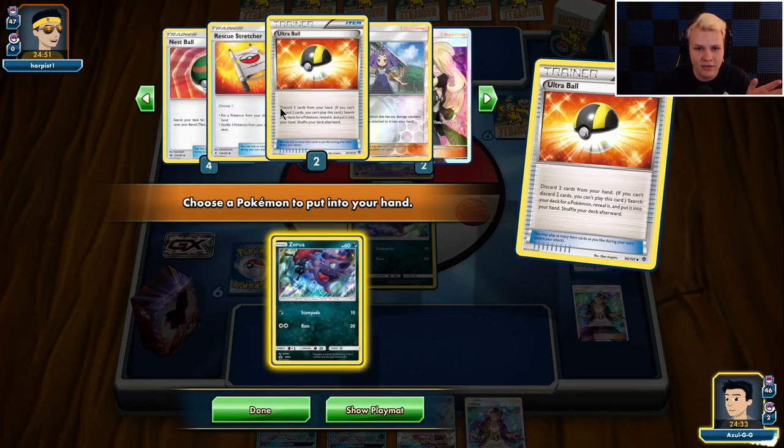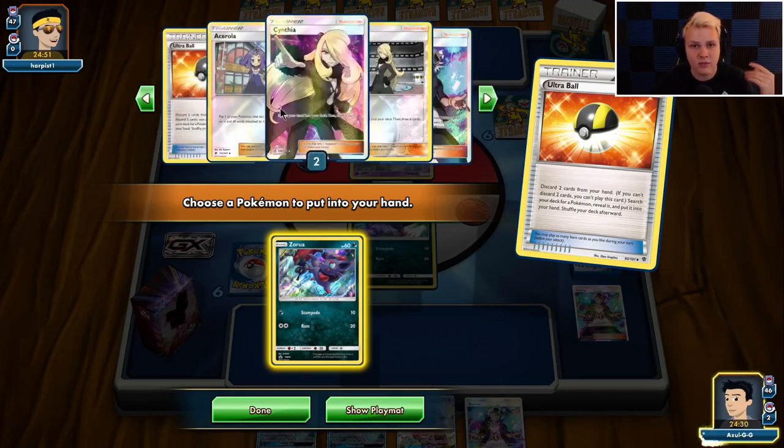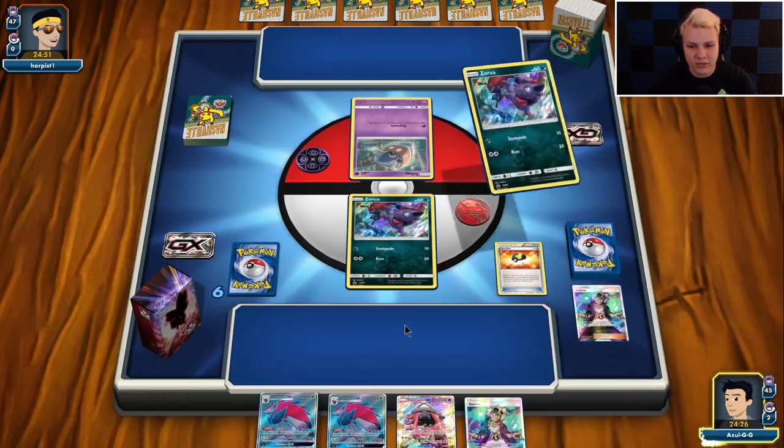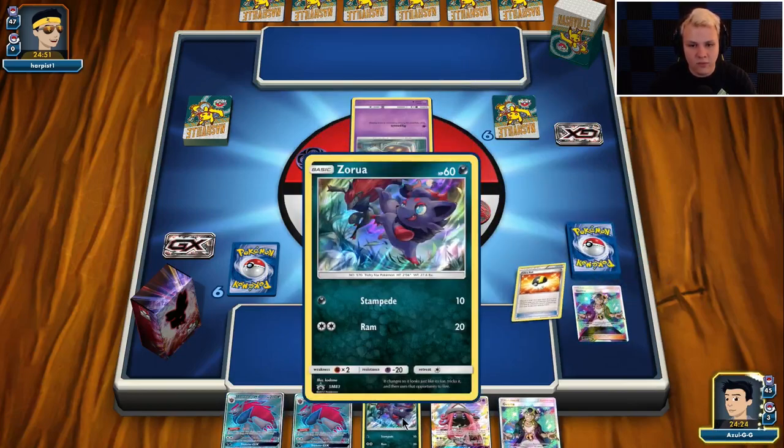One Trashalanche in deck, one stretcher in deck — we should be good on that. Three Psychic, three DCE. So one Psychic, one DCE, one prize, one stretcher prize. We're going to get a second Tsareena here, and then we're going to Lele for Lillie.